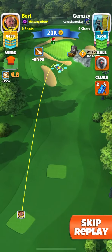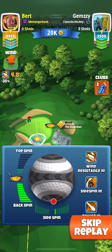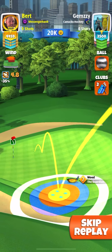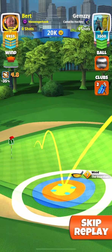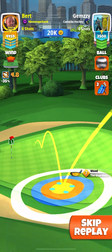Hole in one on hole number eight, pro division. What I'm playing is maximum backspin and zero side spin — exactly the same as the expert division, but this is pro. The wind's veering off identical, so just find that position.